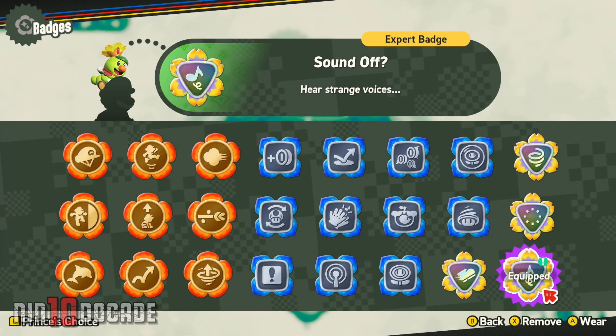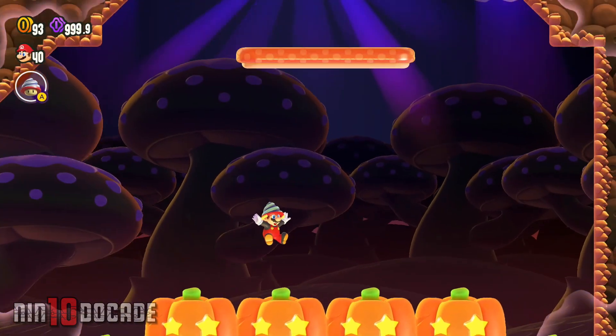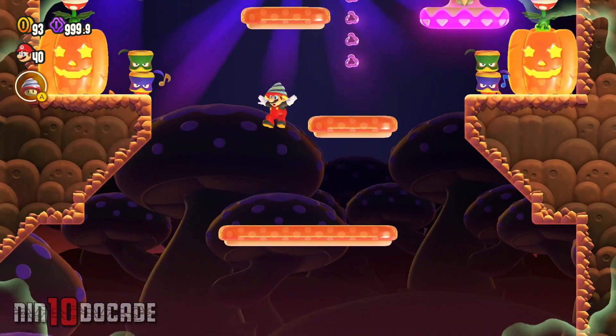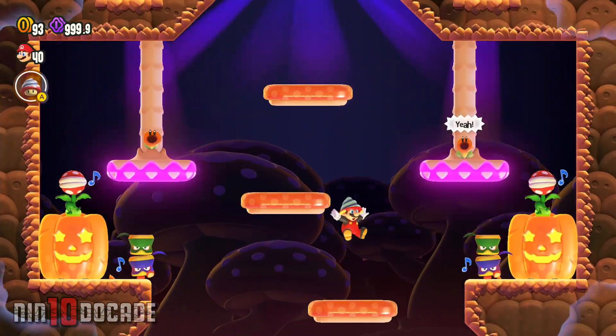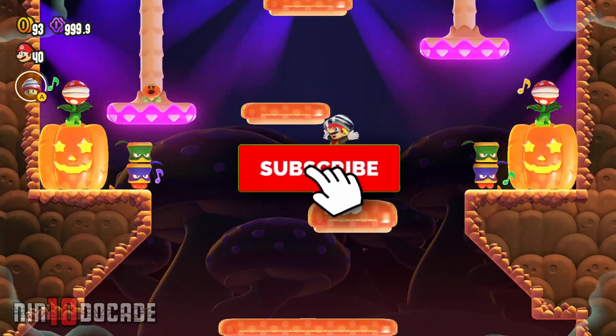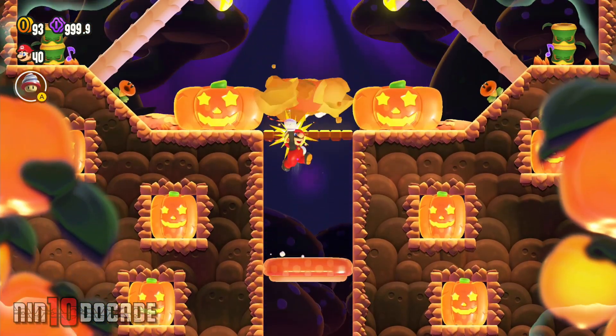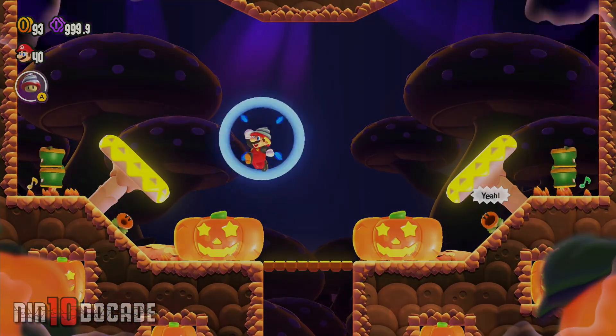I will leave the rest to you on discovering what this secret badge is all about. From here on, you have unlocked all badges in Super Mario Bros. Wonder — congratulations! If you have reached this point in the video, I want to thank you very much. If you found this video helpful, I would appreciate a thumbs up. Consider subscribing for more helpful tips like this coming your way. I am Danny from NintendoCade Channel. Thank you for watching and I'll catch you on the next episode.